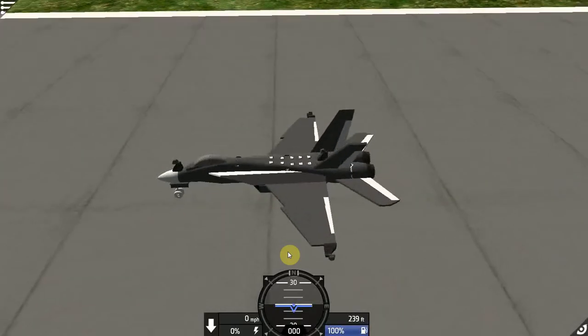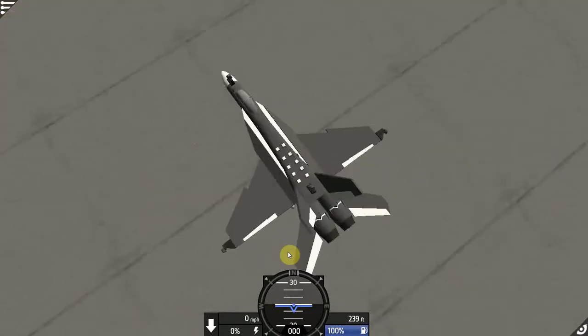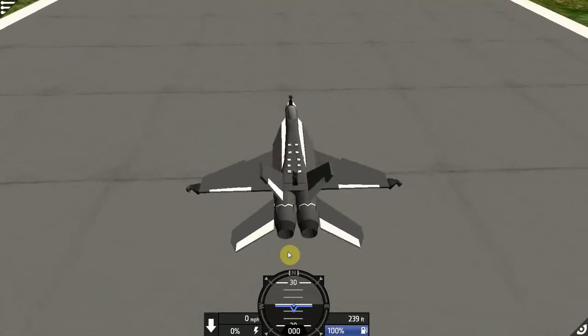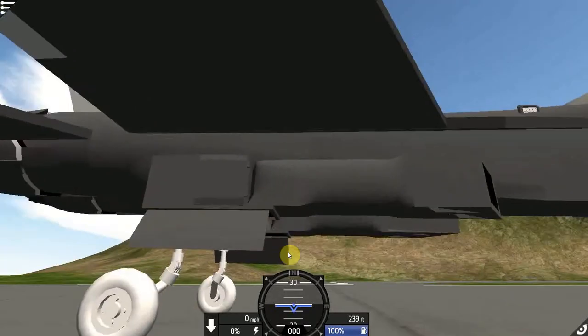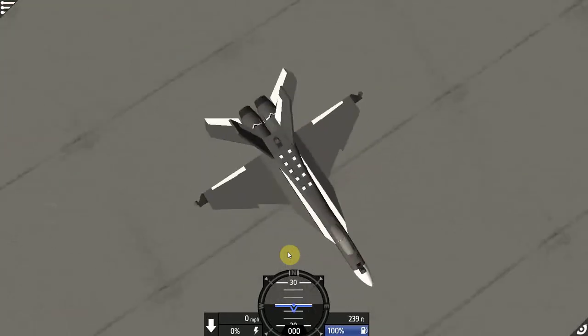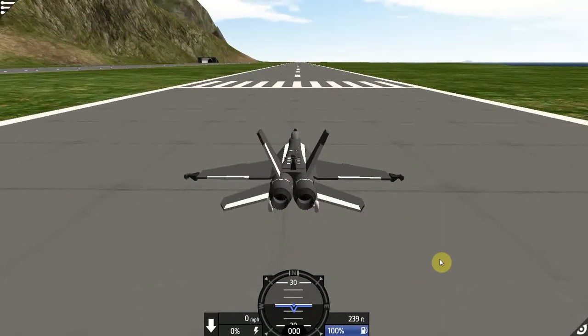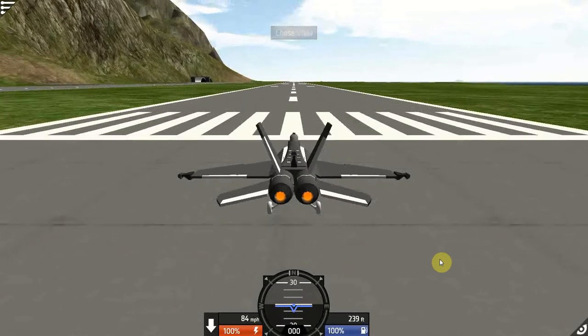Here's what the plane looks like from the outside — it looks great. I think they could have done a slightly better job with the paint, but it was in beta according to the description, so it's not going to be perfect. They mentioned they were going to update the engine intakes — those little black openings on either side that supply air and oxygen to the engines — and they were probably going to update the color too.